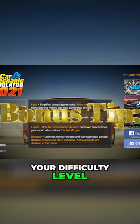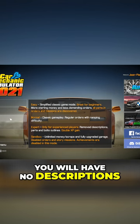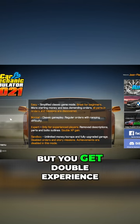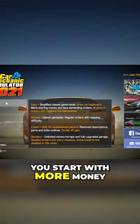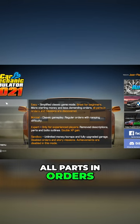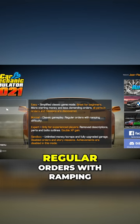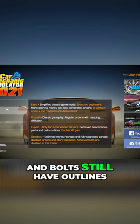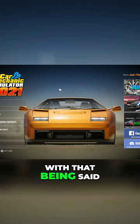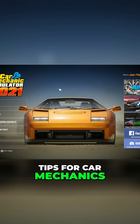Bonus tip: your difficulty level will make things easier or harder. If you choose Expert, you'll have no descriptions or outlines for parts or bolts, but you get double experience. On Easier, you start with more money, less demanding orders, and all parts in orders and missions are discovered. On Normal, you get classical gameplay with regular orders, ramping difficulty, and all parts and bolts still have outlines.